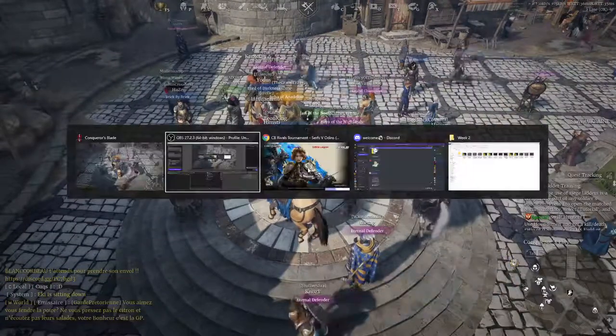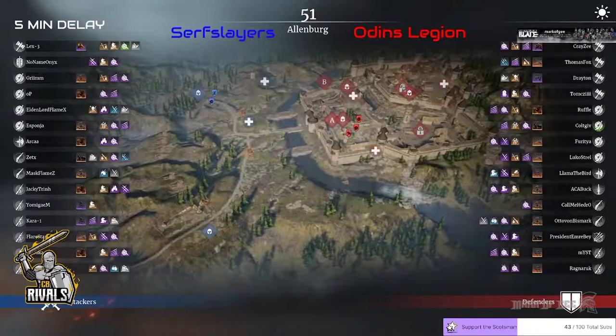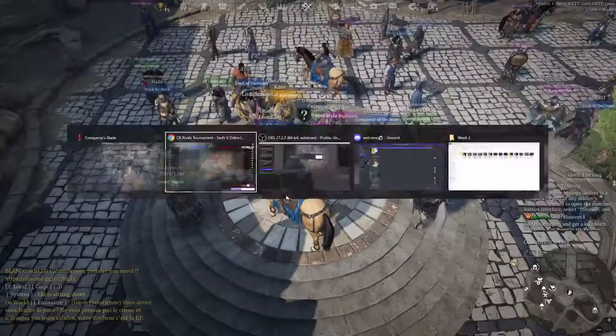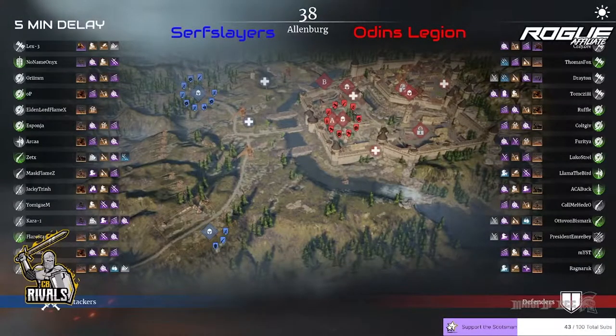Let's see how this one pans out. I'm going to make sure we've got everything in place here. Ready for the attackers here of Allenburg. Interesting choice up here on the side of Allenburg — plenty of pike players currently. We have a few short swords in there. Mass Claims, the go-to, must get along with ZX and then Lex3.